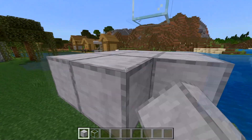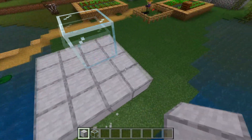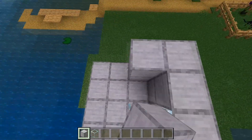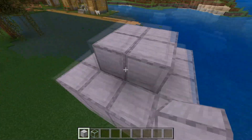Then expand this platform by one block all around so you have a four by four platform in total. On the blocks you expanded, build a two block high wall going all around the platform. After this, place a two by two roof on top of the glass just like this.